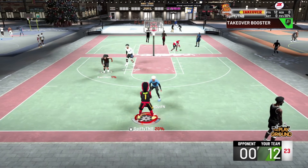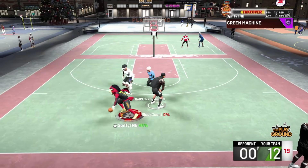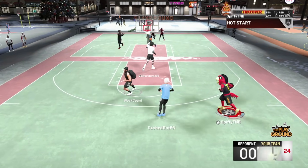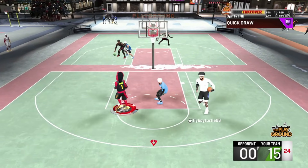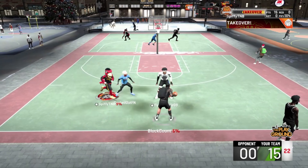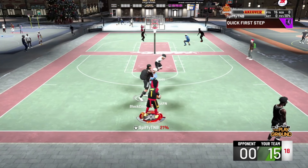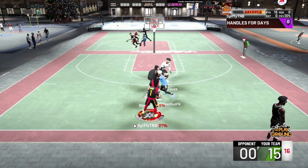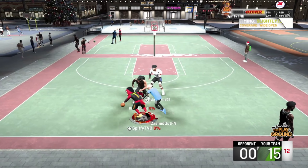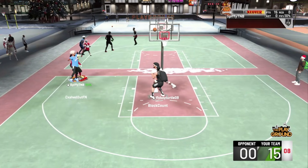Not all size ups allow you to put the ball between your legs and explode out with a behind the back — so that's why I'm saying every dribble move is different. You see right there — between the legs then behind the back — that's another thing about the sizes I use. Behind the back, I think I made that. That's the Hot Zone Hunter badge right there. If you want to know what badges I'm using, make sure to go check out my badge setup video.